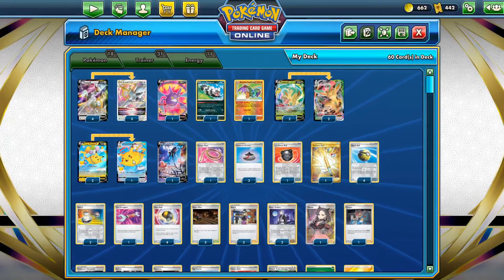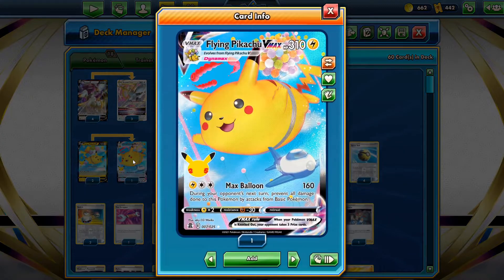Speaking of Flying Pikachu, it's literally the embodiment of an RKO - came out of nowhere. With the rise of Palkia, players decided they needed an answer, and that answer turned out to be Flying Pikachu VMAX. RCS and Flying Pikachu took the most recent Internationals tournament, which was insane.